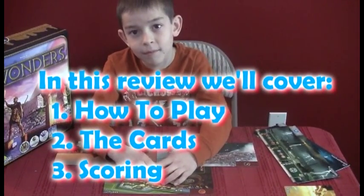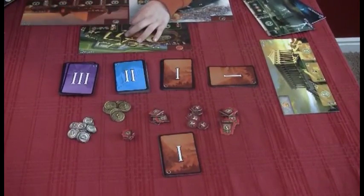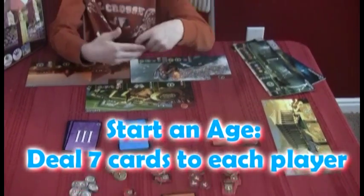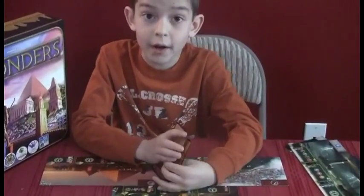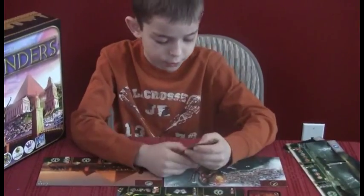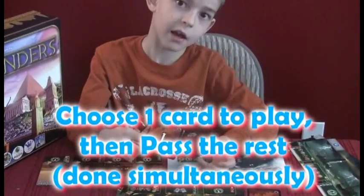Let's take a look at how an age plays. Right now you've got it set up for a three-player game because there's three piles of age one cards. What do you do with your pile of cards? You pick it up, look at it, choose one of the cards, and then put it face down. In the first age, pass it to the left. In the second age, pass it to the right. Third age, pass it to the left.